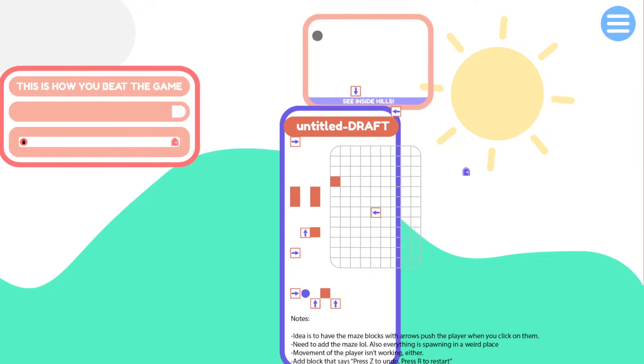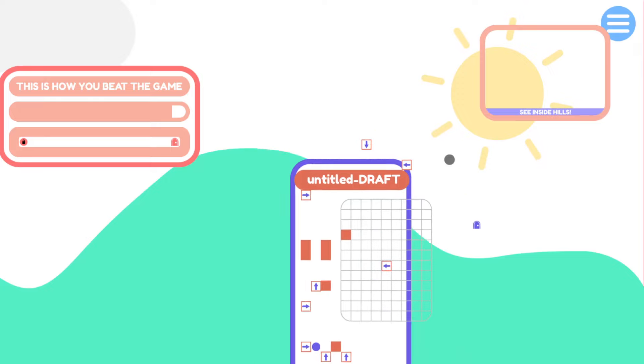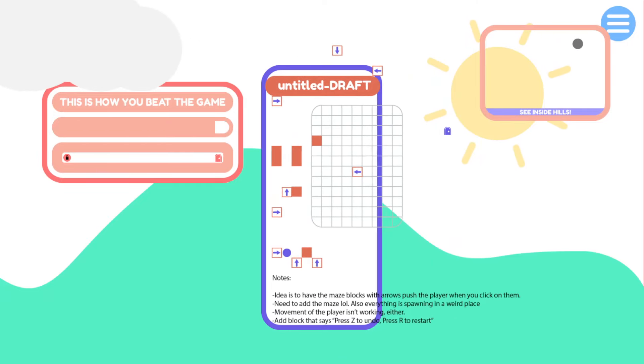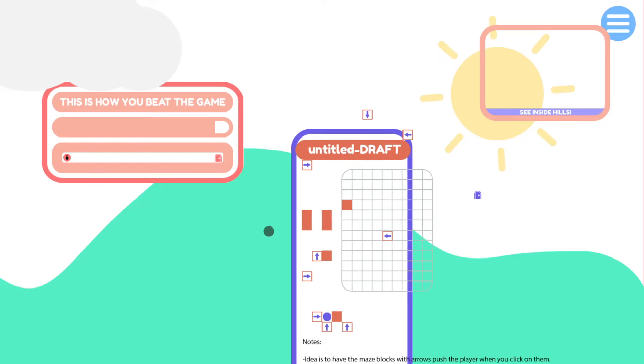Untitled draft - let's do that next. Also, where's our movable thing? There should be a little movable thingy. Where'd it go? Oh god, it's so hard to see.